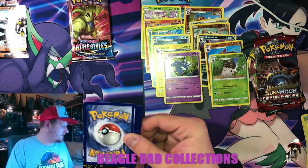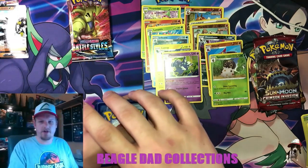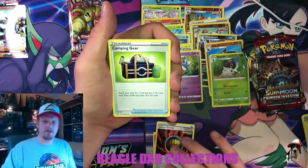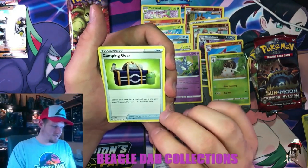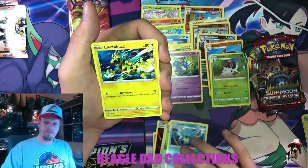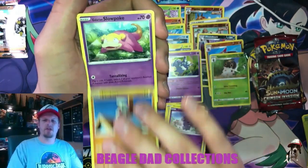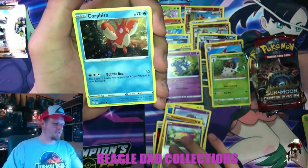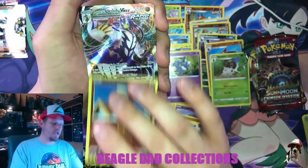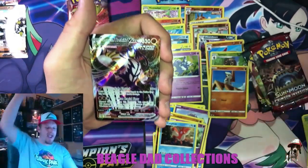Let's see if we can up the ante with a juicier card. We've got Fire Energy, Single Strike, Camping Gear — search your deck for a card and put it into your hand. Seedra, Electivire, Espurr. It's going down, I'm yelling timber. Corphish. Timber again — into a Rapid Strike Urshifu VMAX!